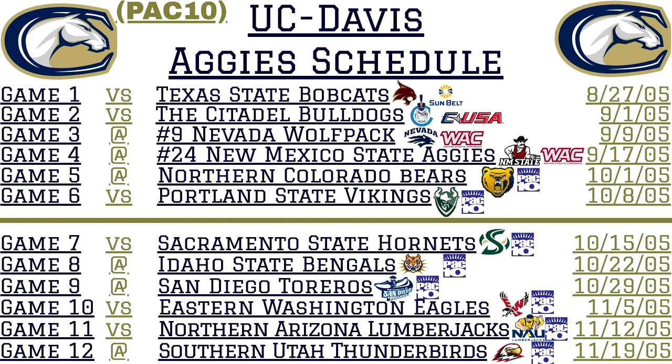Game three: a tough away game against the ninth-ranked Nevada Wolfpack out of the WAC. Game four: another tough away game, this time taking on the 24th-ranked New Mexico State Aggies — I'm going to call that one the Aggie Bowl. New Mexico State is from the WAC football conference.